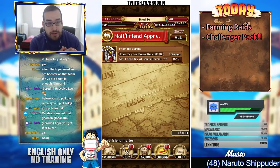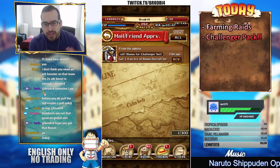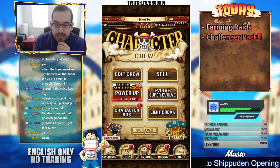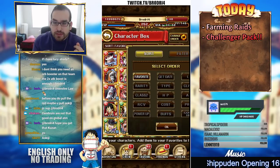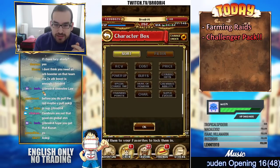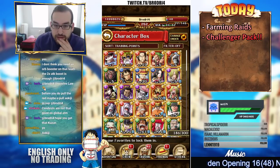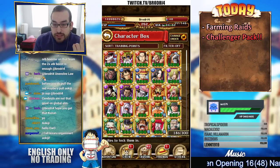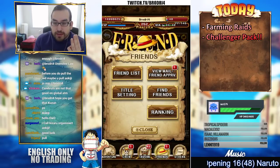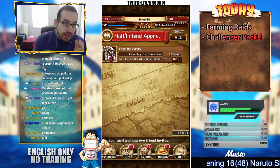We're gonna pull for the challenger pack real quick. This one I think there's eight possible options, and I think I have three of them — let me double-check which ones I have. I know I definitely have Fuji. Okay so yeah, I have Blackbeard, Fuji, and Hody. I have those three. So anything else would be good — about a five in eight chance.